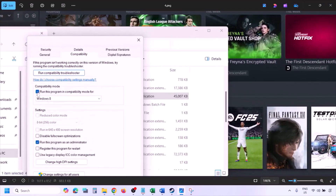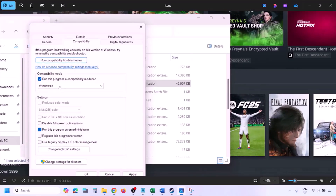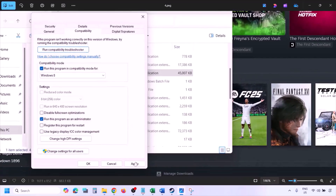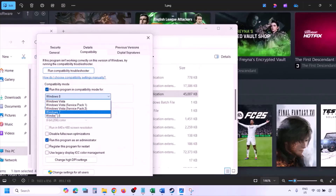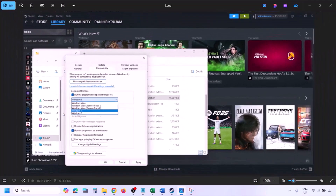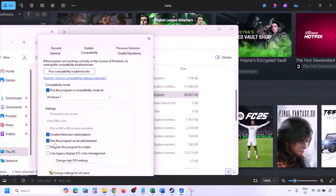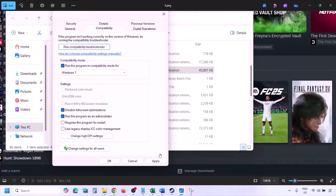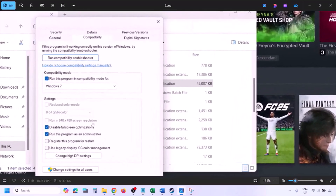Still not working — put a check on the compatibility mode box and select Windows 8 from the drop-down option, hit Apply, click OK, and launch the game. Still not working, select Windows 7, hit Apply, click OK, and launch the game. Still not working, put a check on the box which says 'Disable full screen optimization,' hit Apply, click OK, and launch the game.